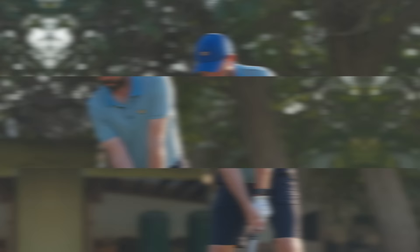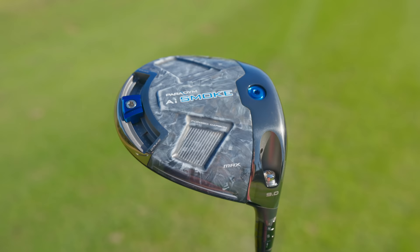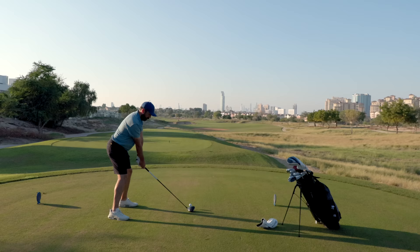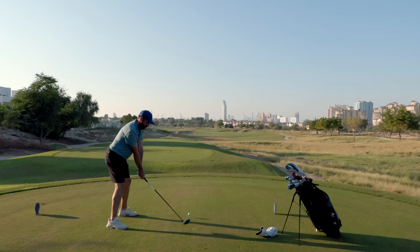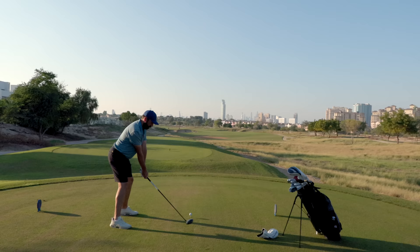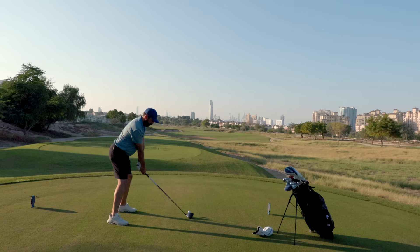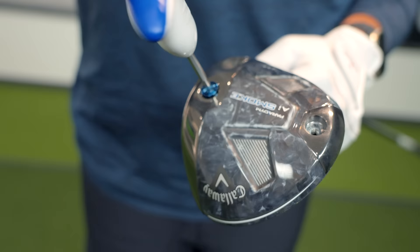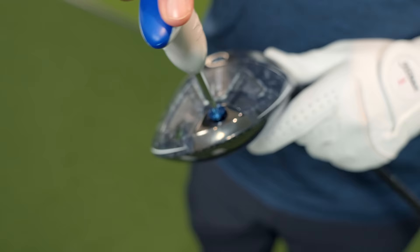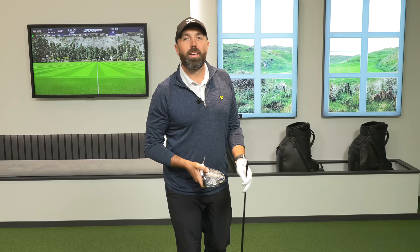I then took all three drivers out on the golf course for a more real scenario. The one I personally gravitated towards was the Max — it gave me the most forgiveness and very strong distance. The Triple Diamond is definitely longer — I'd say 10 to 15 yards further in a course scenario. However, on off-centered hits with the Triple Diamond there was a definite drop-off in performance, confirming it's more for elite players. It also has two movable weights: a 14-gram and a 2-gram. The 14-gram at the front is low-spin; at the back gives a little more forgiveness.